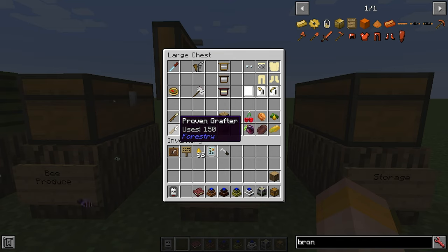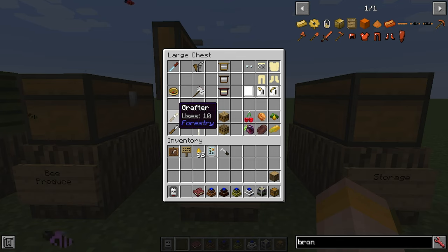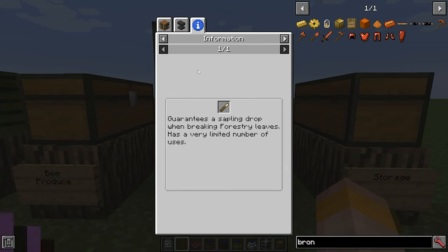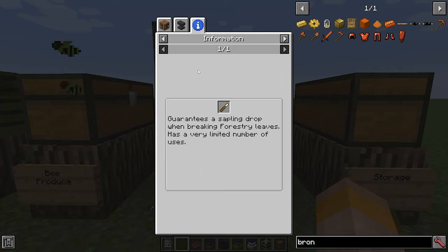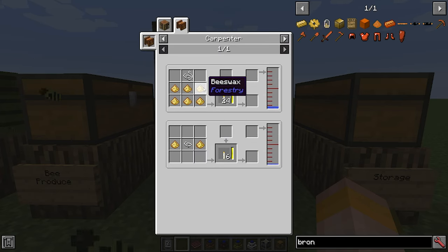Then you have the grafter and proven grafter. The proven variant can only be traded with or found in villages, and the same goes for the proven frame. A grafter is made using two sticks and a piece of bronze. You can use the grafter to break leaves on trees and every time you break a leaf, it will guarantee a sapling drop. This is going to be very useful when we get into tree breeding. You can also make unlit candles in the carpenter with six beeswax and some string, which will give you 24 unlit candles.